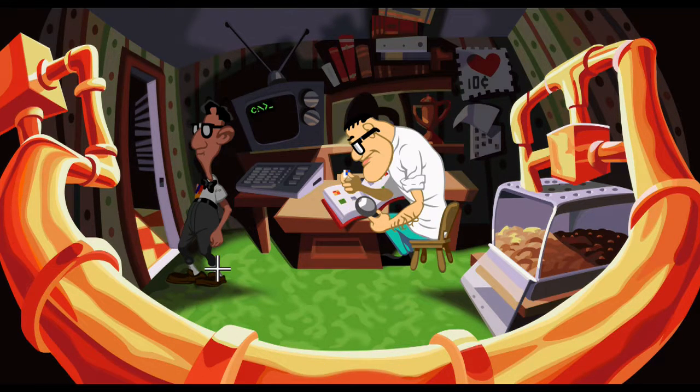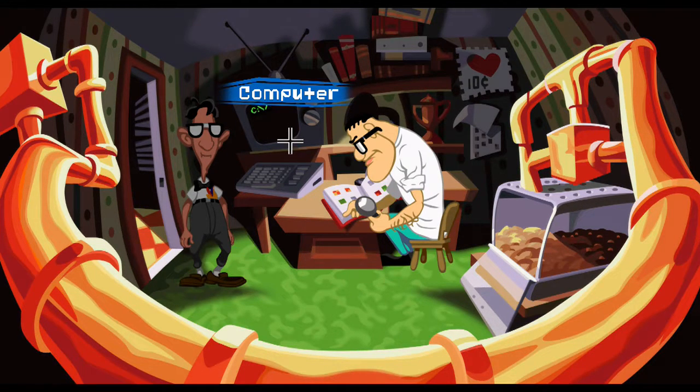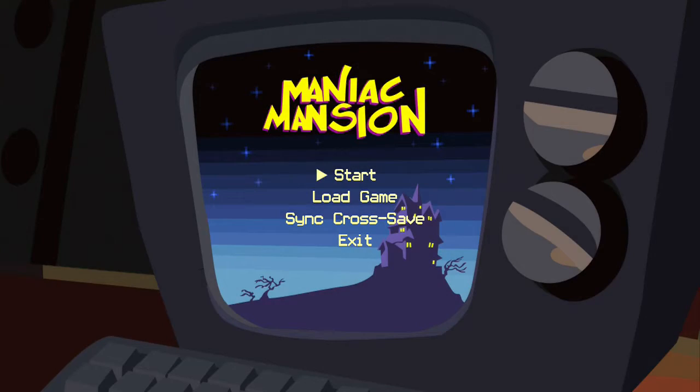Hi guys, this is Superbooth3 and today we're playing Day of the Tentacle Remastered, going for the History Major trophy. To get this one, you want to go up to Weird Ed's room, go to his computer, and use it. As soon as you do that, you're able to start the Maniac Mansion game, which is a game within the game and was also the first game to this one.